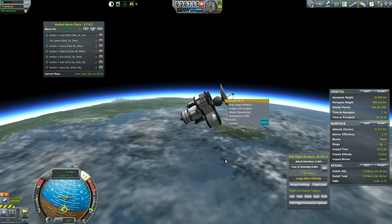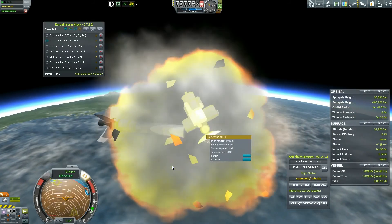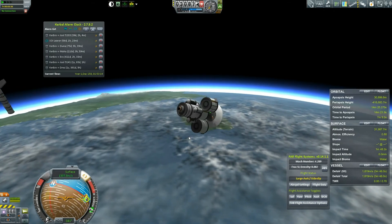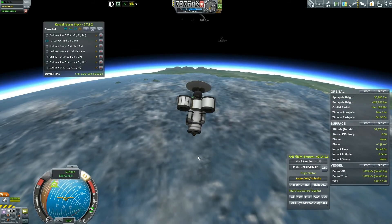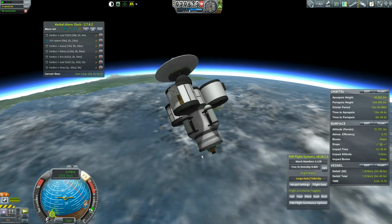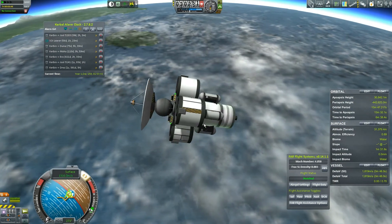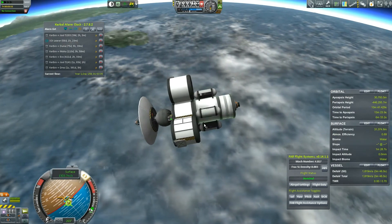What just happened? I don't know what just happened. I'm going to guess that's not what I wanted. It doesn't look like anything blew up, but we don't have any control — that thing's pointed straight down. The engine also shut down, which is odd. This is a failed launch. I need a little bit more beef on the bottom stage and I need to do my gravity turn better.